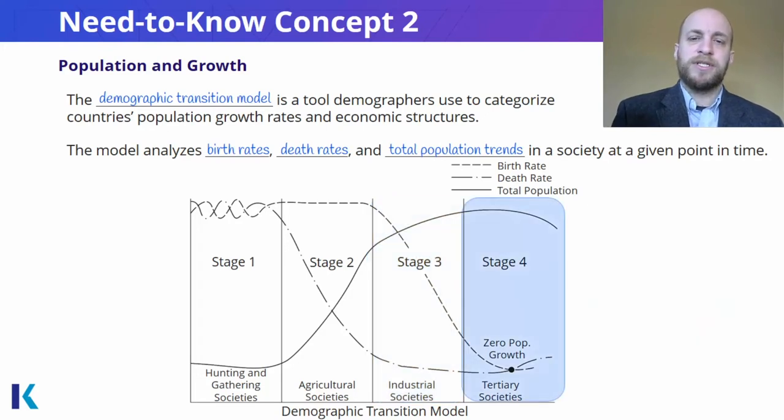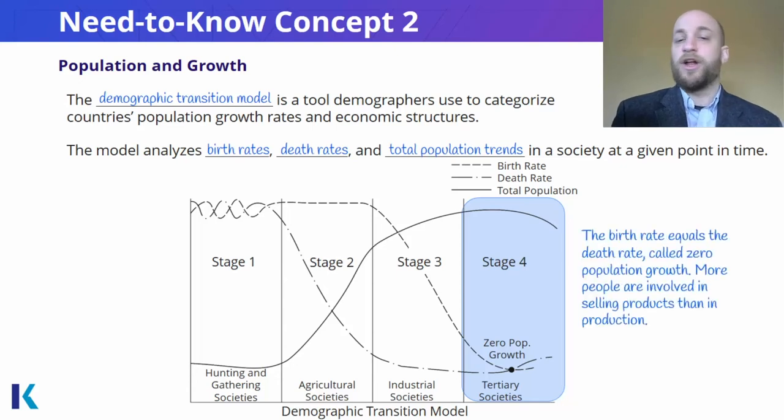Our final stage, stage four, is one where the total population tends to level off a little bit, maybe even go down. The death rate is still pretty low, but the birth rate is substantially lower — it bottoms out at this point. Maybe more people are involved in selling products rather than production. At this point, it's called zero population growth, and there are even some countries experiencing this right now. Japan is one example.